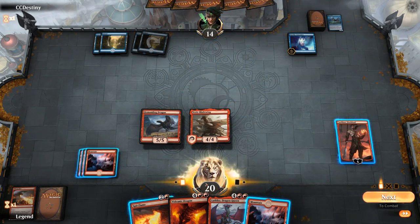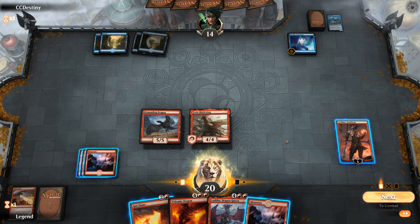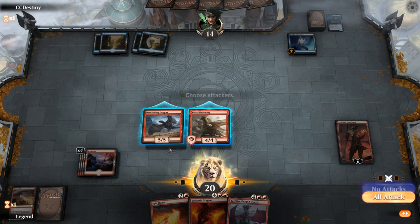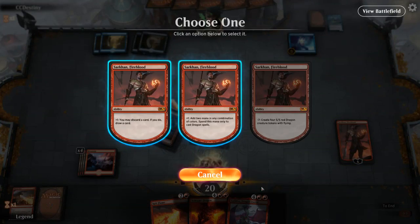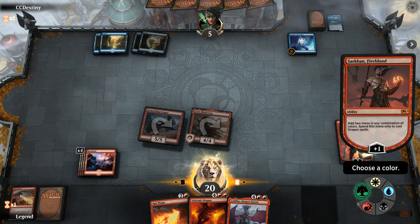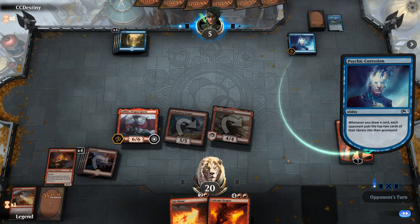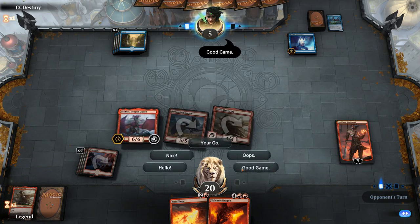We draw a land, and Lathlus is also in hand. We could hit them for 13 down to 1, but playing Lathlus is sweeter. We attack first, then cast Lathlus. The opponent only has 4 mana so they can't River's Rebuke us. Next turn we'll be able to ultimate Sarkhan, and Lathlus can pump the entire squad. GGs — the opponent scoops before we ultimate Sarkhan, but we were clearly winning.